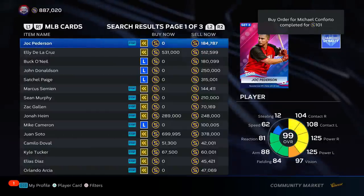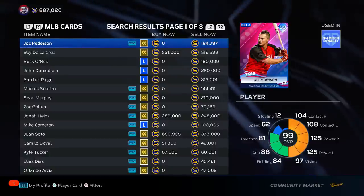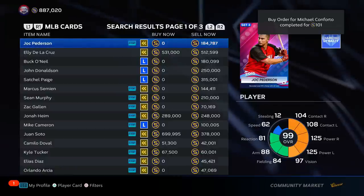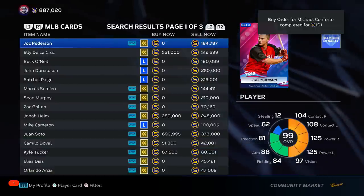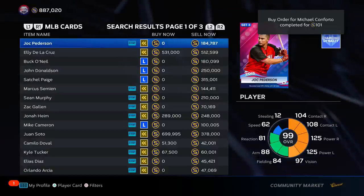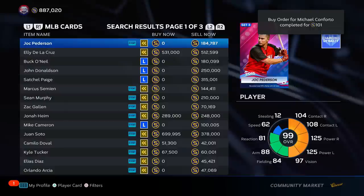Set three tier list is here — the best cards in the game and we're ranking them: S tier, A tier, B tier, C tier, D tier, F tier. We're ranking these cards based on how good they play, meaning stats, user friendliness, and kind of feel with the card.